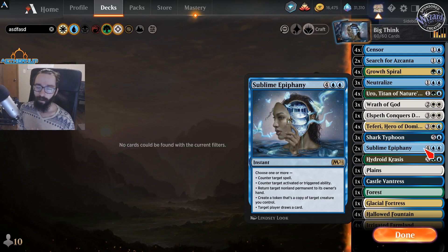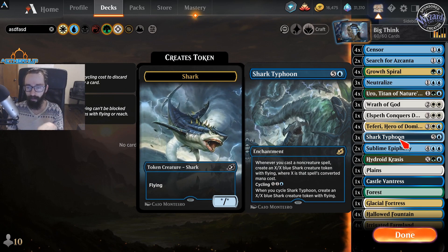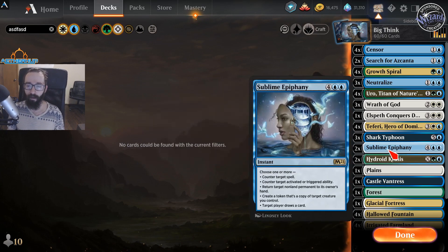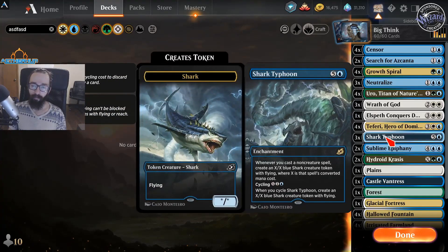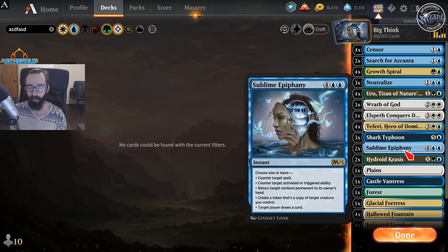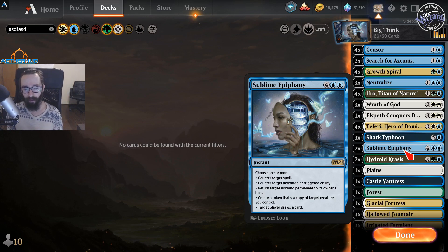There's sometimes a target for the bounce. Create a token that's a copy of Target Creature you control — this only really comes into play when we have Shark Typhoon already hardcast, because then Sublime on the stack makes a 6/6, which resolves, and then we can copy that 6/6 Shark Typhoon. We could copy Krasis but it'll just be a 0/0 since it doesn't copy the counters on it. Then Target Player draws a card. Usually you'll get at least Counter Target Spell and draw a card, and probably counter a triggered ability or bounce something for tempo. It's just a really high-value card.